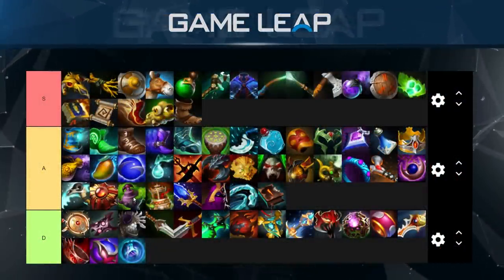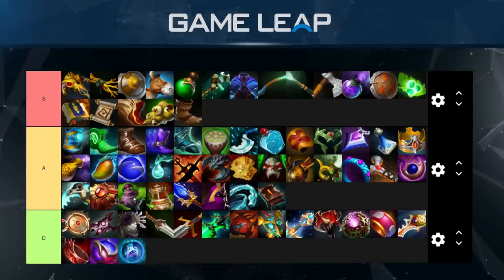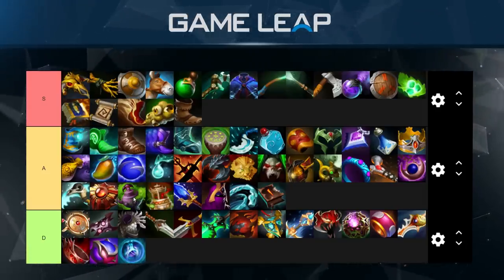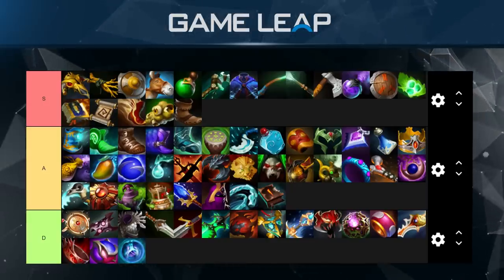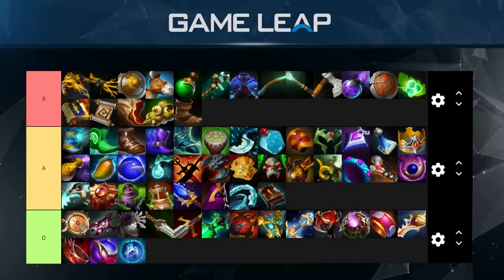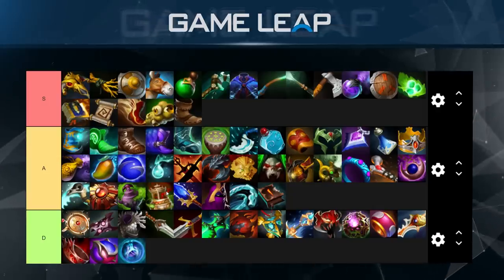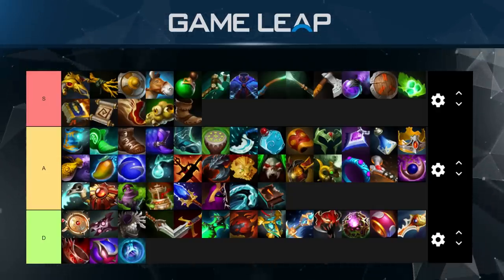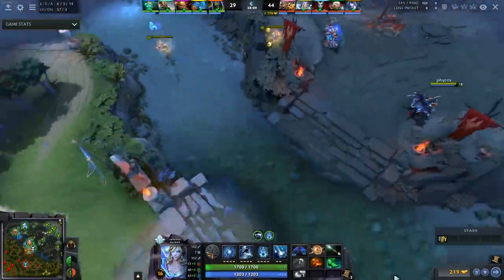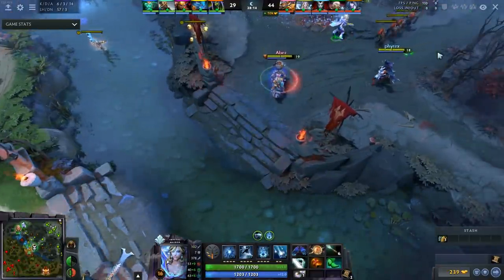Battlefury's Axe is an A-tier item only because it's extremely potent on certain heroes — otherwise I'd throw it way lower. Veil of Discord is a very good aura item that I think is underrated and heavily trumps Kaya. Wind Lace is movement speed — movement speed is good, boots are good, Wind Lace is good. Necronomicon level one is a very efficient farming item that I think is underbought. Let's get into what's actually interesting: the worst items in Dota.